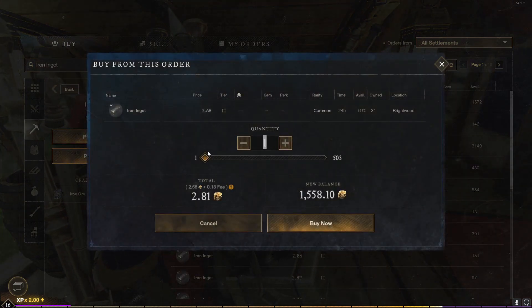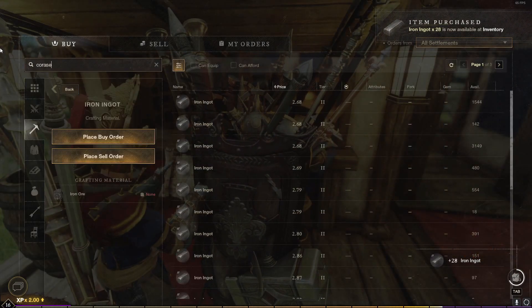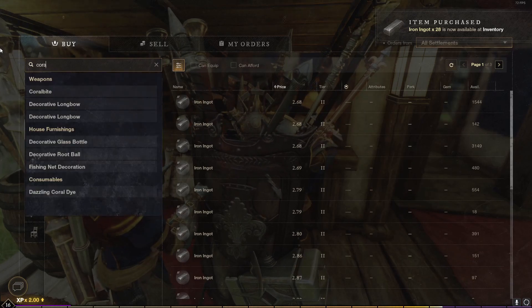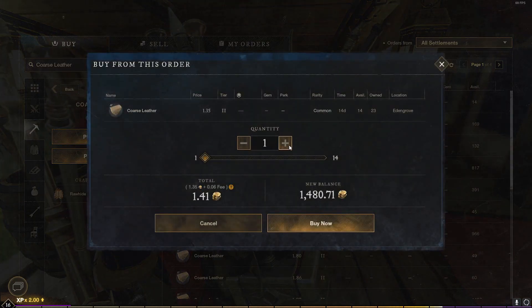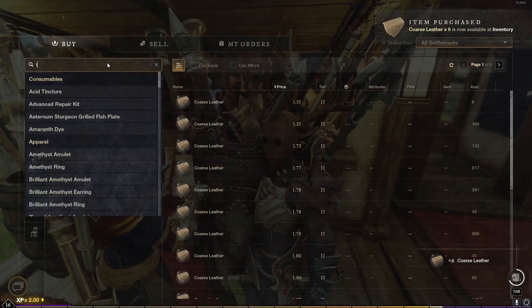So we can buy 14 — let's just buy 28 for now. As you can see, that'll be 78 gold. And then leather — it only takes three, so we'll buy six of these. That's about 8 gold, so we're at maybe 80 or so gold total. And then timber.